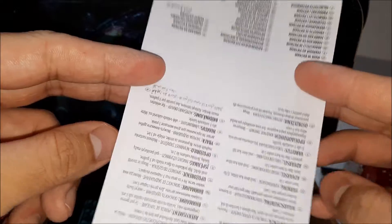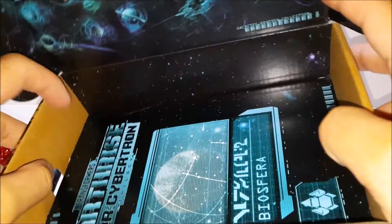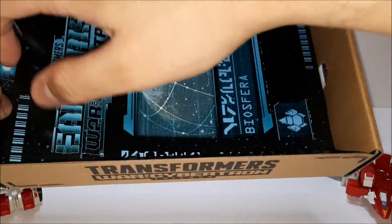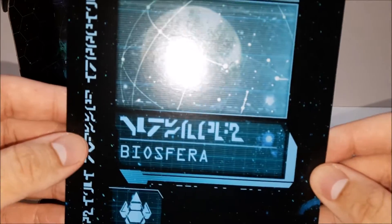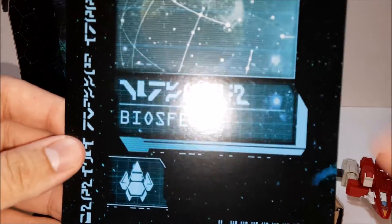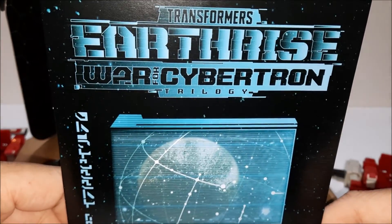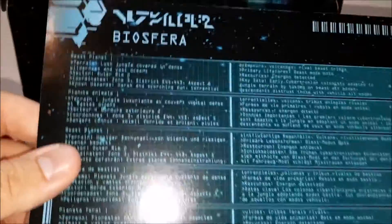You also get a warning card, and then you also get the description of the planet — I believe that's what this is. It's a giant card referencing Earthrise or Cybertron, looks like this.